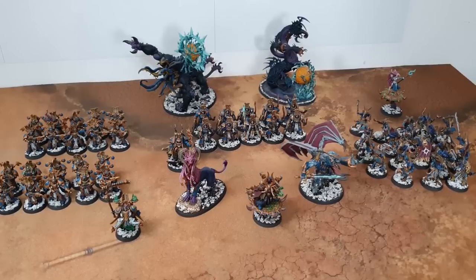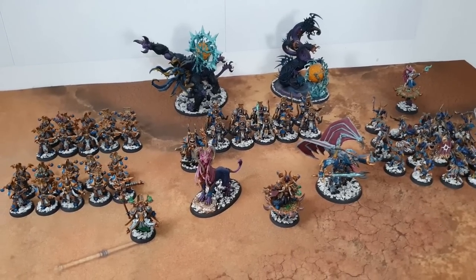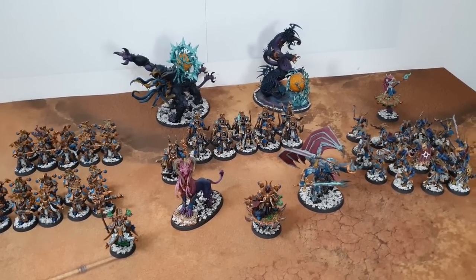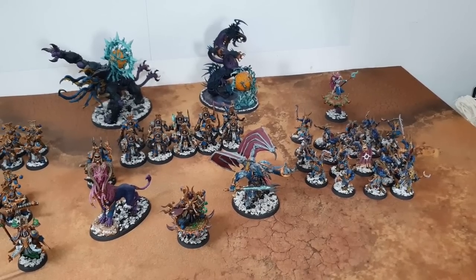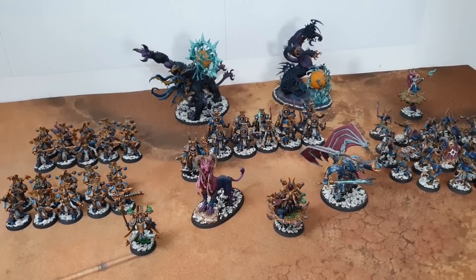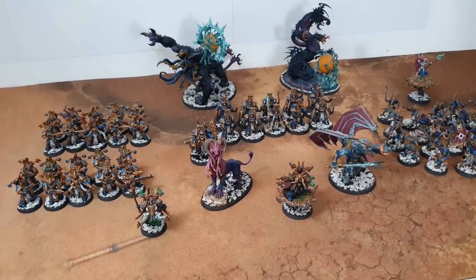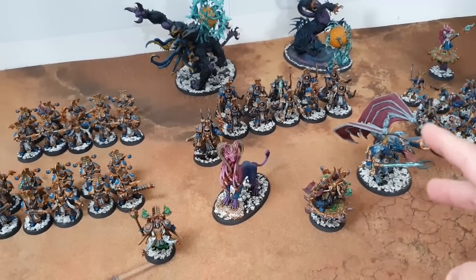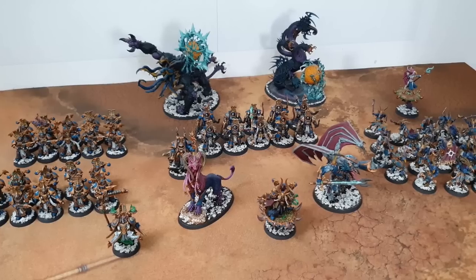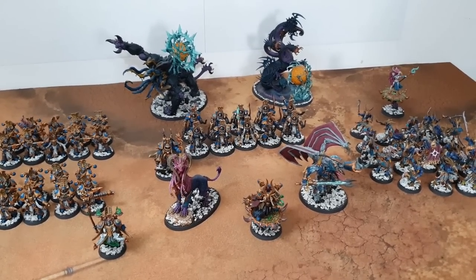Thousand Sons: all their special spells are now shooting attacks. They also have Cabal Points — each sorcerer, Daemon Prince, or sorcerer champion generates Cabal Points in the command phase which can be spent until the end of the next command phase, functioning basically like extra stratagems. The big difference from previous editions is spells can never go wrong — no rolling to pass, no rolling to deny the witch. You just spend your points and it happens.